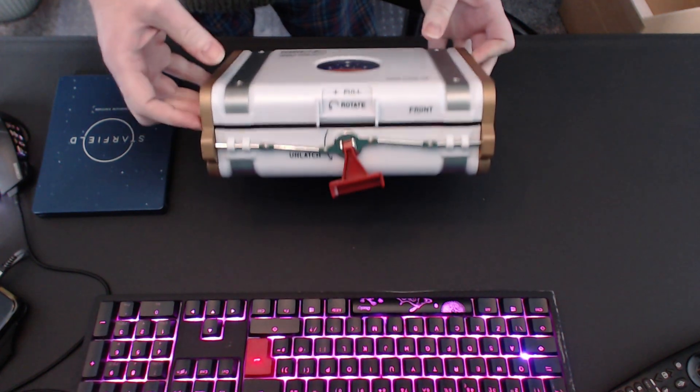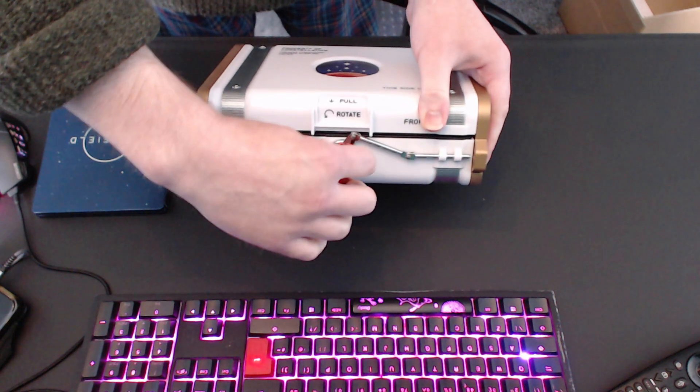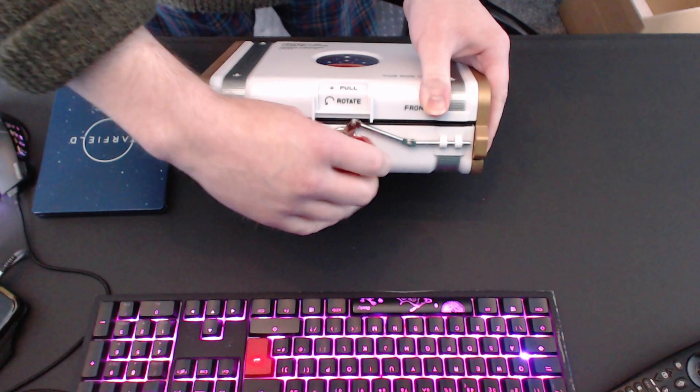So it says pull. Let's open it up. Pull. Unlatch. Oh, look at that - can you see that? A little rotate to unlatch the box. That's cool.